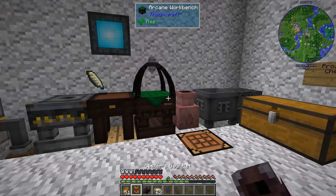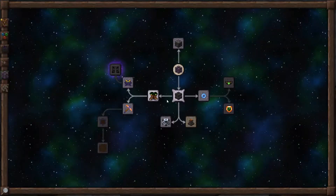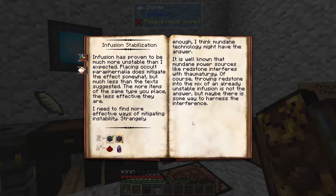Hi, this is John. Welcome back to Thaumcraft Quick. In this episode, I want to work on infusion stabilization. There are some infusion recipes I'd like to try out, but their instability worries me a little bit, so I'd like to work on infusion stabilization to make sure we don't have any problems. So let's get to work on that.